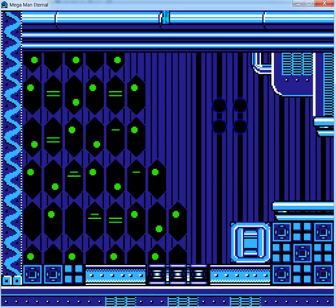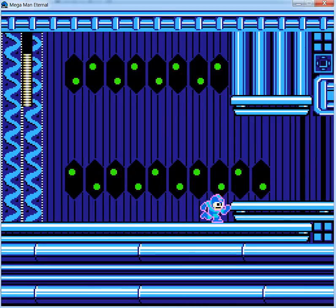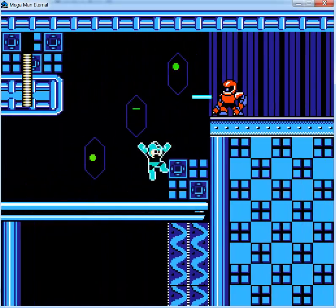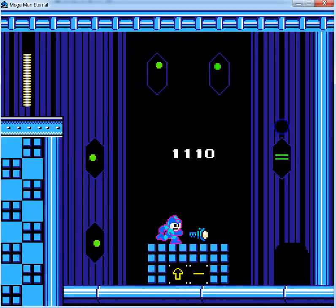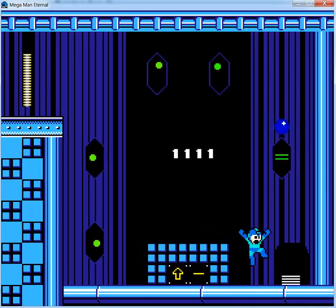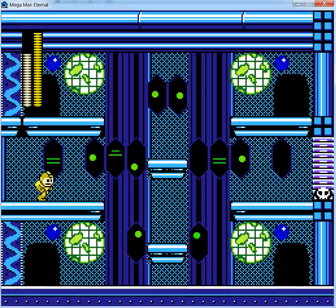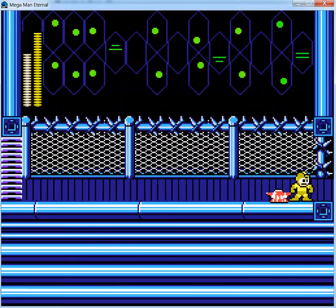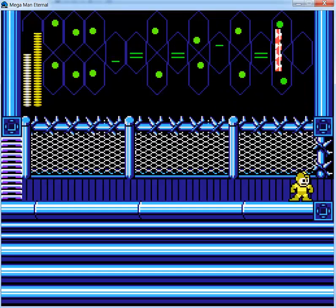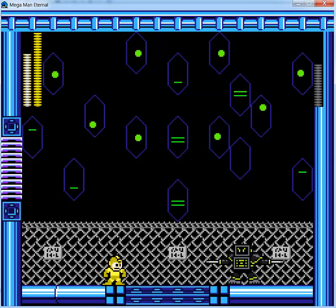There we go — I was missing one time after another shooting. Now it's the fourth and final section, and this is probably the shortest and easiest of them all. There are only two enemies. We want to get 1111, which equals 15 in binary, because it's one times one, one times two, one times four, and one times eight — add them together: one plus two is three, three plus four is seven, and seven plus eight is fifteen.